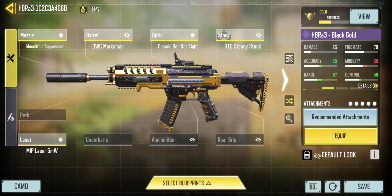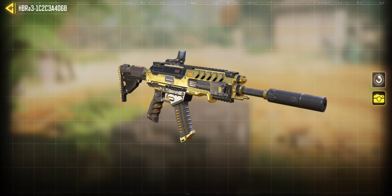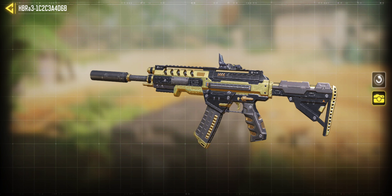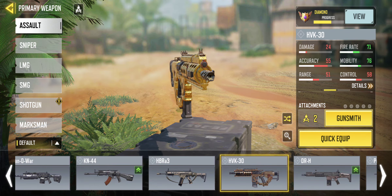I remember this gun — the HBRA-3. I didn't quite like it. It shot really slow. Even with the best stuff I could find on it, it shot slow. I had quite a bit of difficulty with it, but I did a lot of up-close shooting with it which helped out a lot. Notice the name of it is 'Black Gold' — it's a gold gun, it's the gold camo for this gun, but it's called black gold. It actually looks nice. I think black and gold go very well together depending on the design — that one worked out really well for me.